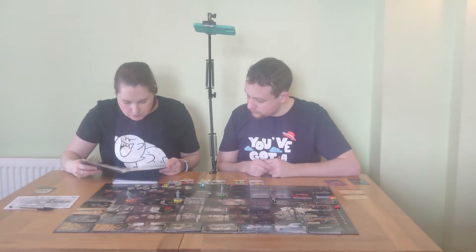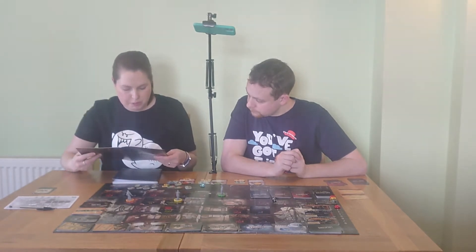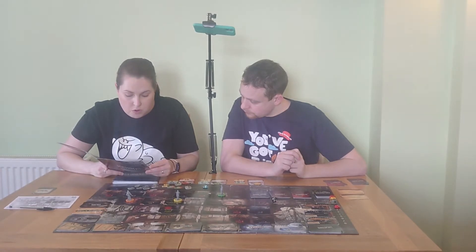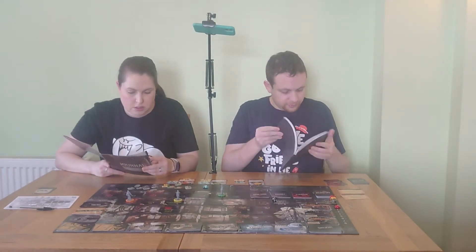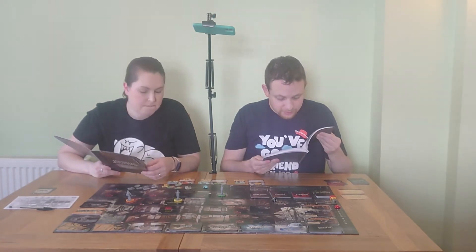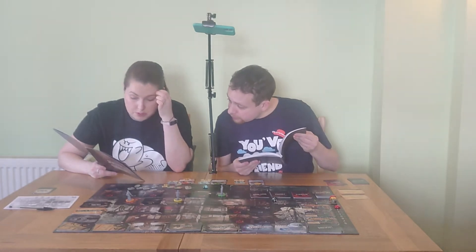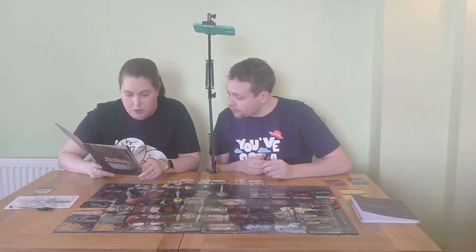The sun has disappeared beneath the horizon - shadows and darkness now rule over the city. It's safer to go out now, but first we must regain some strength. Dusk phase: each character should drink one water. If you don't drink, you roll the black dice. We've only got one water. If we fail, we raise hunger or misery.